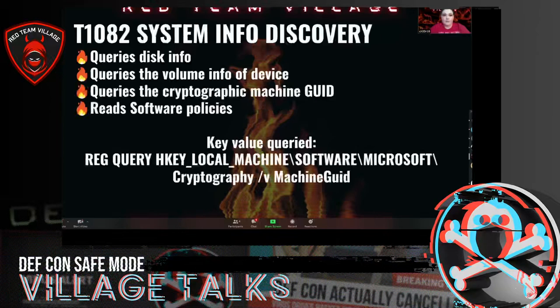System info discovery — I put the registry key that was queried for the particular emulation, and there is an atomic test for this.